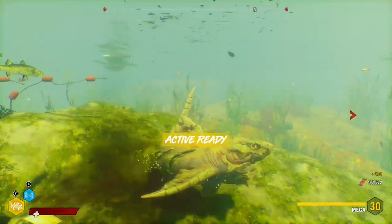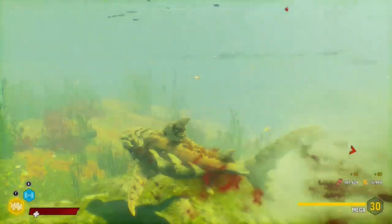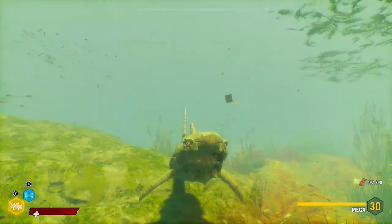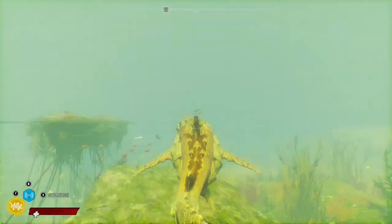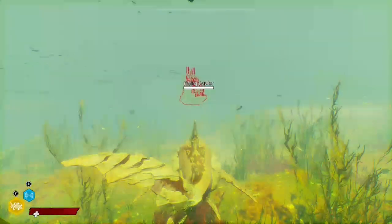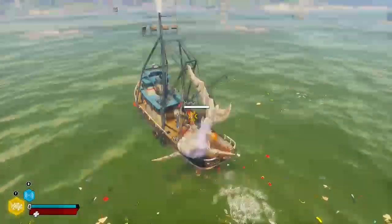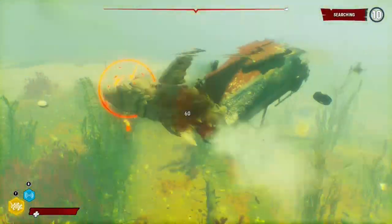Crash about — if you hold down the bite button you can thrash. Let's go and kill the fishing boat. Get underwater, do a surprise attack. It didn't stand a chance.